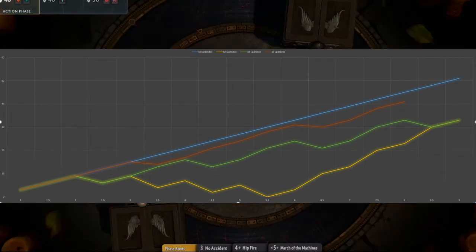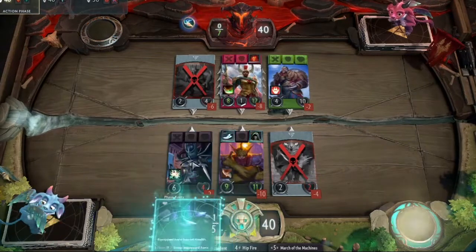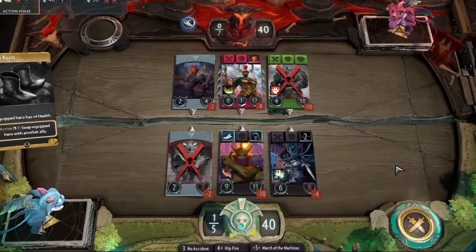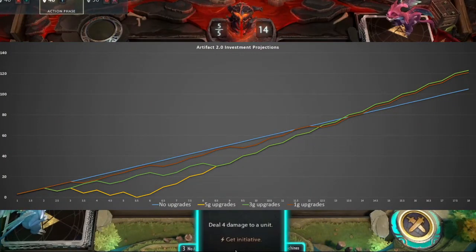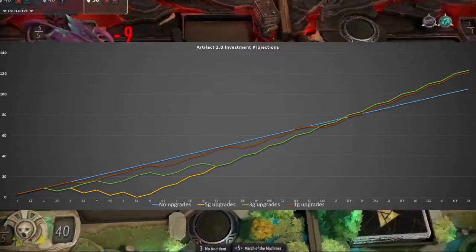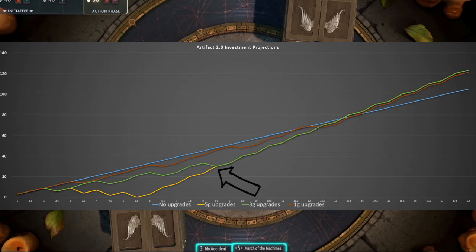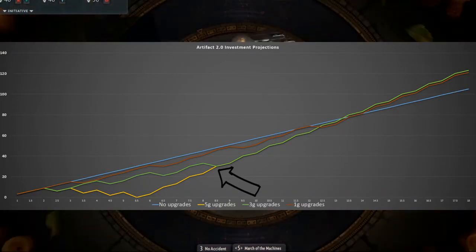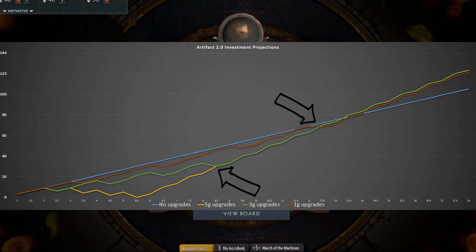This is assuming you're not buying any items or getting any hero kills. I'm also assuming that three creeps die every turn, so you're getting three passive gold — that might not always be the case, so there will be bigger deviations in a real game of Artifact depending on how aggressive or kill-oriented your deck is. Looking at the longer over-time curves: the five-gold and three-gold upgrade models converge at around round eight and then press together as a unified line. The one-gold upgrade line also later converges around round twelve, once it reaches the last tier in the shop.